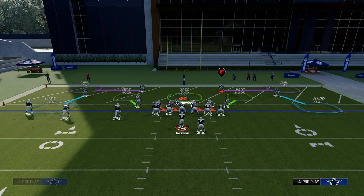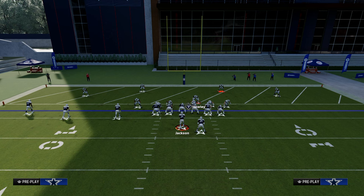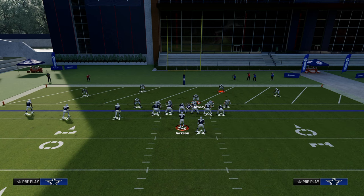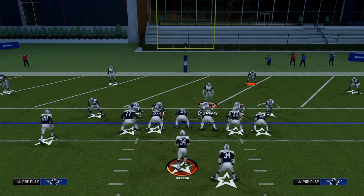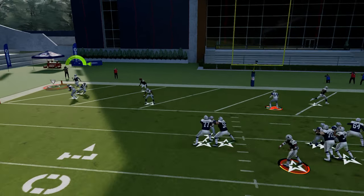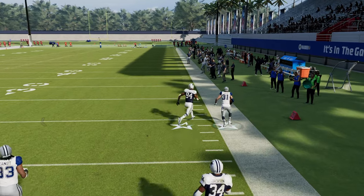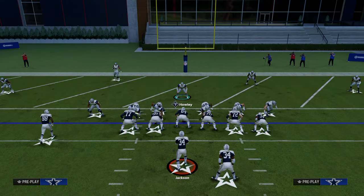Now let's go over how we stop the meta Trips Tied In setups from a passing perspective. Something like a slant post in the red zone is pretty standard and something people really try to take advantage of. You want to wait right in here. Notice that the curl flats, because we shaded outside, are going to play those outside posts with the hitch concepts that are very common.